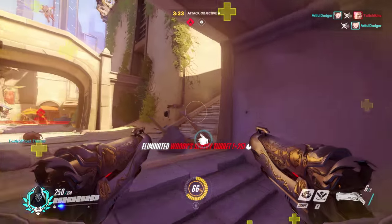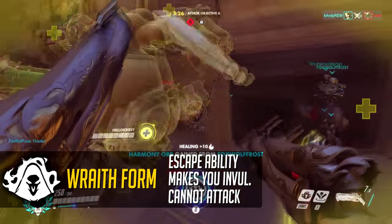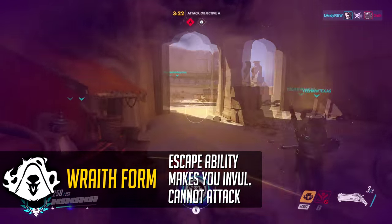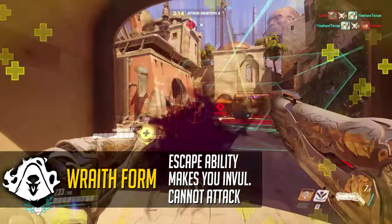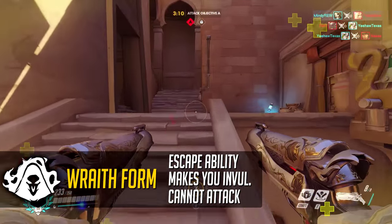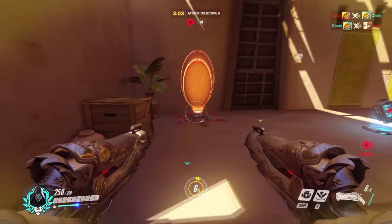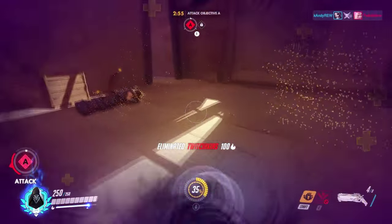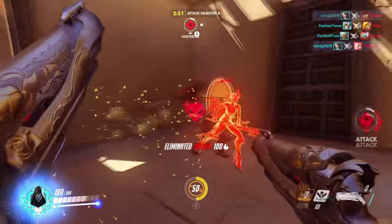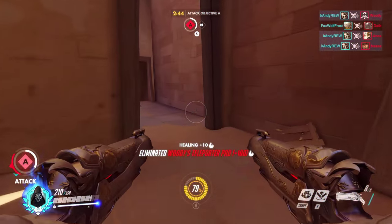His next ability is Wraith Form, which is his escape or initiation ability. It makes him invulnerable while active, currently lasting three seconds with an eight second cooldown. Generally you'd want this as your escape mechanism — if you're in a really bad situation, hit Wraith Form and run away. You can also use it creatively, like timing it against a Roadhog flashbang combo so you come out of it and rip them up with the Hellfire Shotgun.